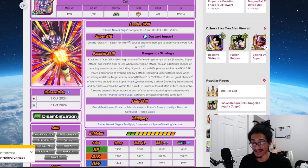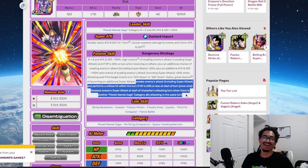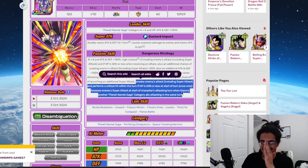He also has a guaranteed 100% chance to dodge and a guaranteed crit within the same turn if HP is 50% or less — at the start of turn, once only.